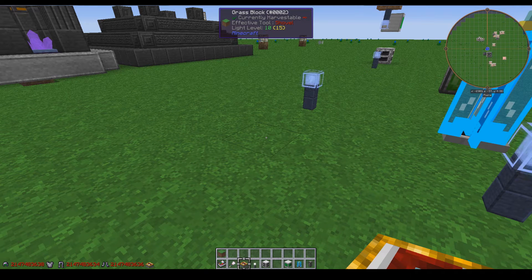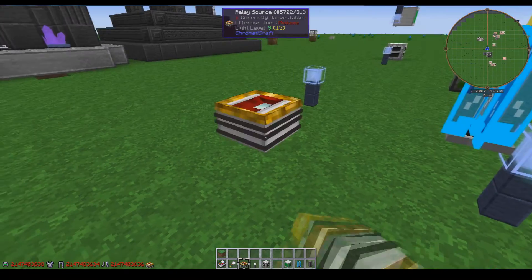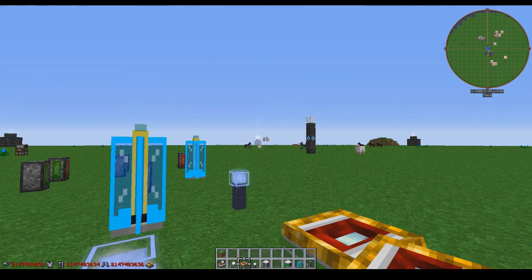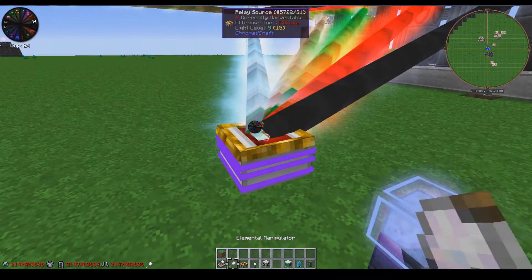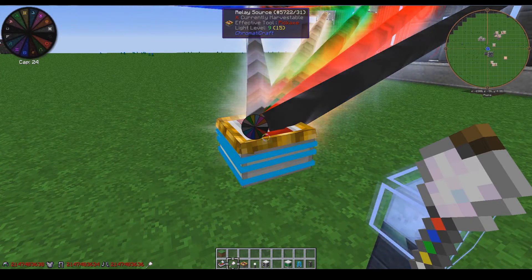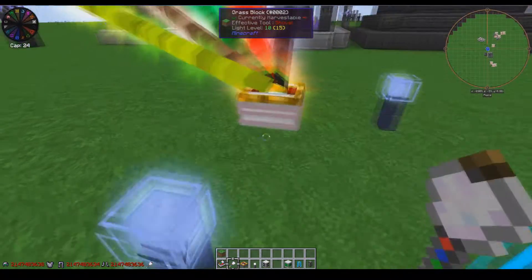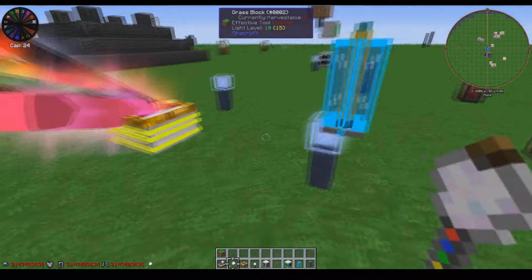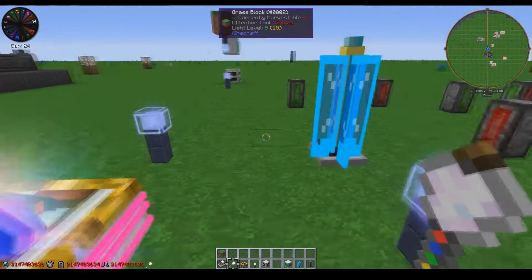The next few blocks are part of the repeater network. They are all based around the relay source, which is a block that you place down. After a few seconds, it will make a call from that creative pylon right there and get some lumens in it. It is gaining them a little slowly at the moment, but it works. This thing will output power to these Omni relays. I'm using Omni because they're pretty cheap and they transport all the colors, and I'm not looking for specific colors.